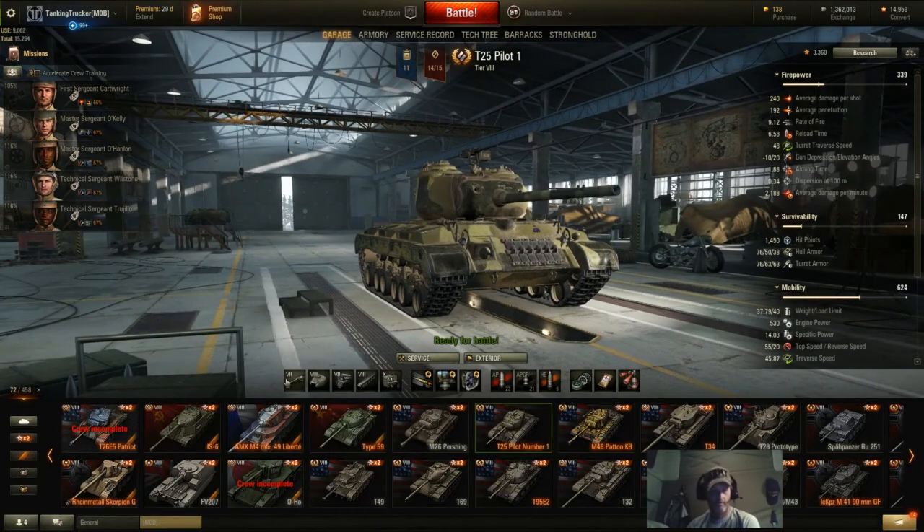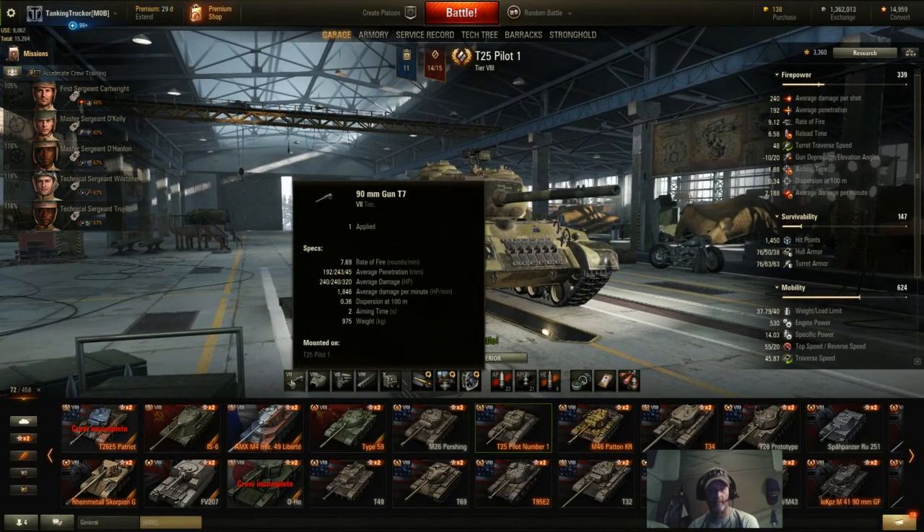The gun on it sucks. It's got a 90mm gun, rate of fire is 7.69 rounds a minute. Standard pen is 192 — that's pretty darn low for a Tier 8. The premium rounds are APCR and bump you up to 243, but that's still low for a premium round. HE pen is 45. Your average damage is 240 for premium and standard rounds, and 320 for HE with 45 pen.